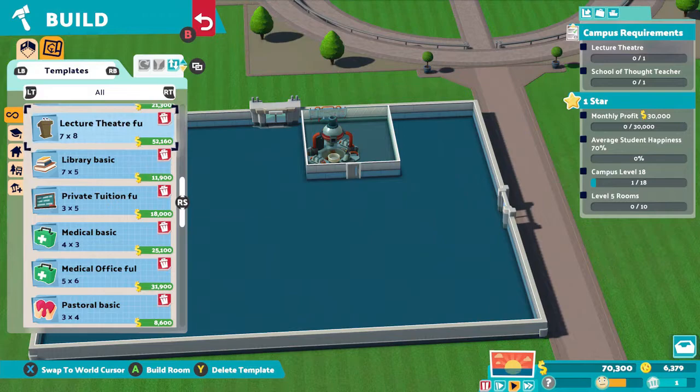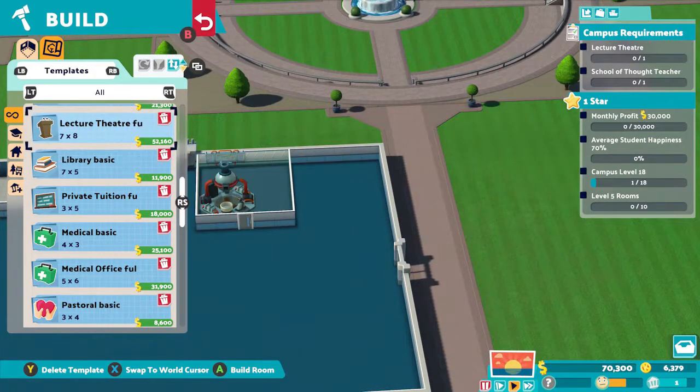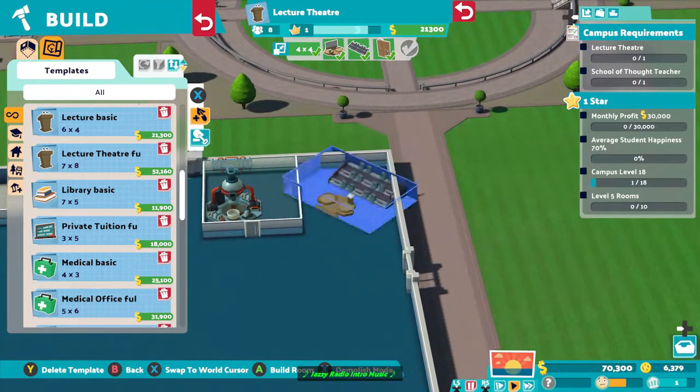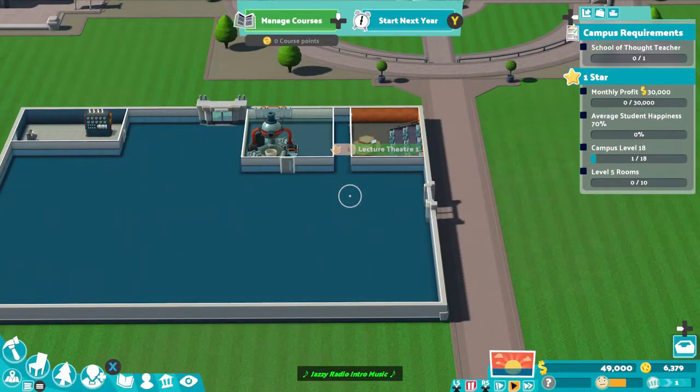You need campus level 18. I will show you my build after year one and two, and the final build after one star. The final task for one star is to have ten level five rooms. This will go hand in hand with the campus level, as once you build all the rooms you want to upgrade them all to very high levels anyway.